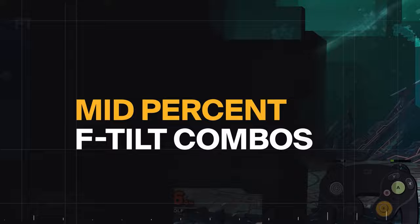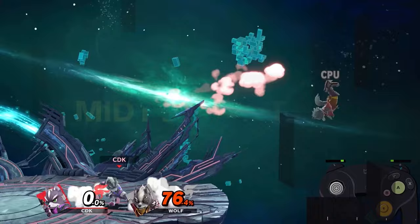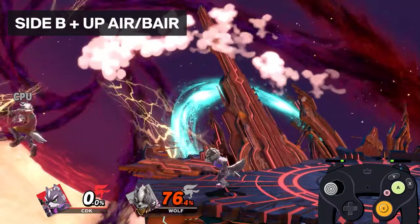F-tilt in this percent range really only creates tech chase scenarios — very good and strong for Fox, but it doesn't do much other than that. Side-b gets better and better the higher percent you go: you don't have to hit it at full range anymore, basically anywhere that's not immediately in their face gets you damage. Side-b into fair is very simple but strong with good positioning. Side-b into up air is the stronger option, and side-b into back air is doable if you're not quite in position for up air.